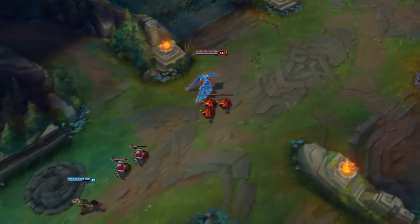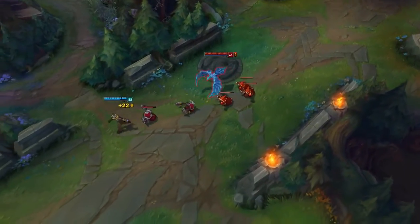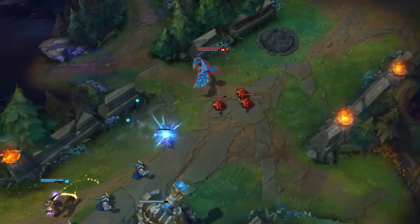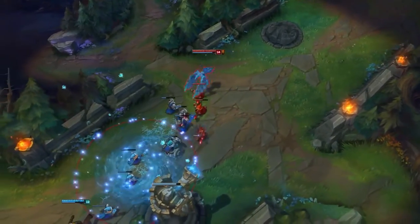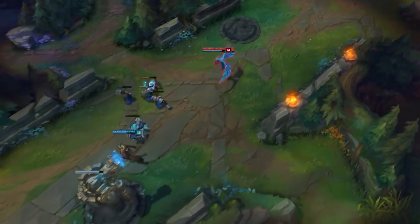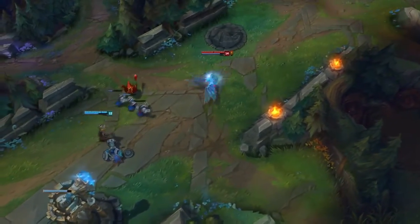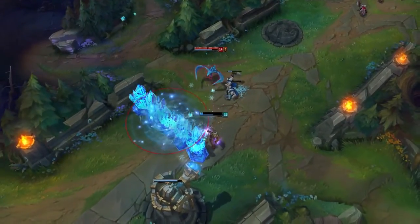For the skill order, you want to start with Q, then E at level 2, then W at level 3. Max E first, then Q second, and level your ultimate whenever you can. Level W last.